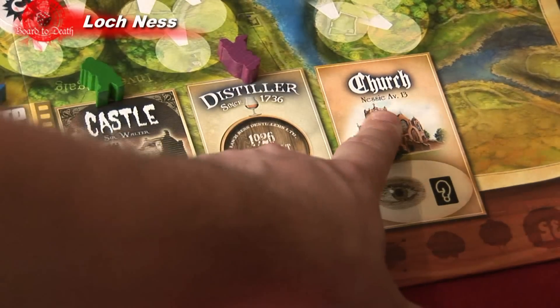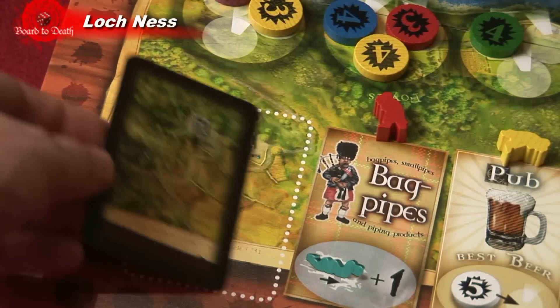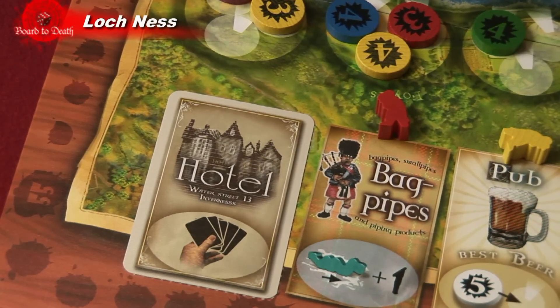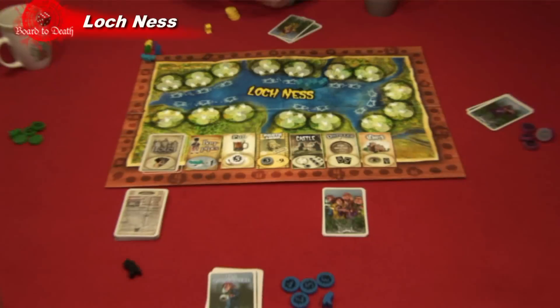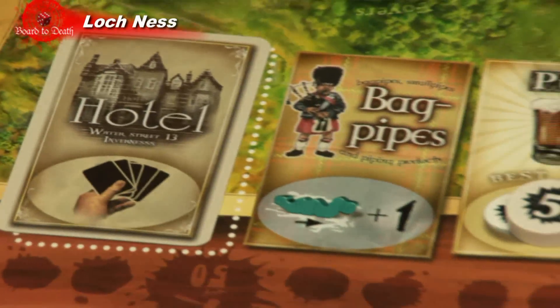Church: after the players have placed their move cards face down, the player may look at one of the three face-down cards. He returns it face down and may not share the information with any other player. Hotel: as soon as the player places his reporter on this action field, he immediately takes all of his move cards back into his hand.